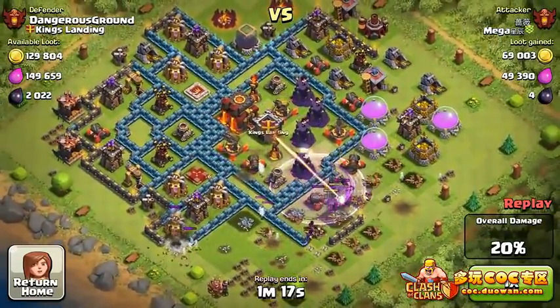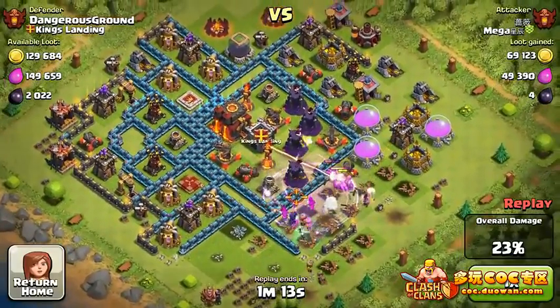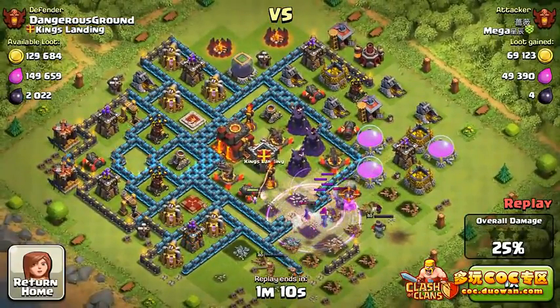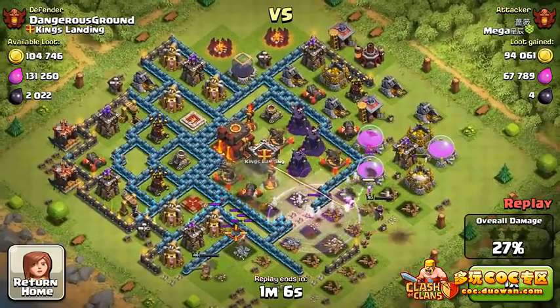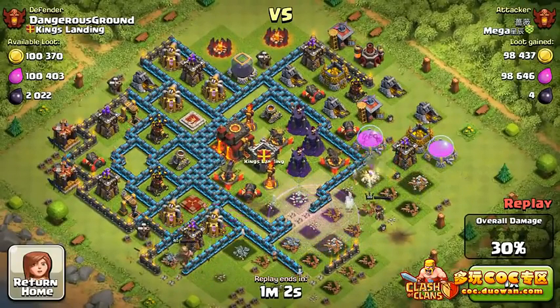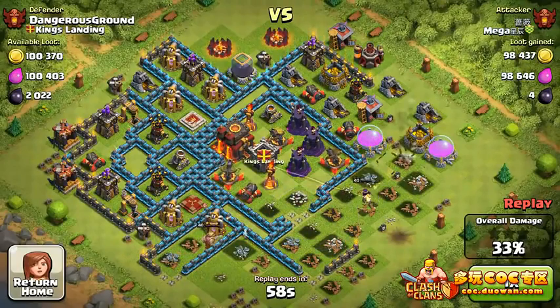The clan castle is finally baited and some of the strong defenses are getting kicked in. Looks like one of the golems is already split and the other one is getting targeted. There are a lot of defenses firing — we do have an opening to the center core, but now it gets really really difficult. We have a lot of splash damage going on.